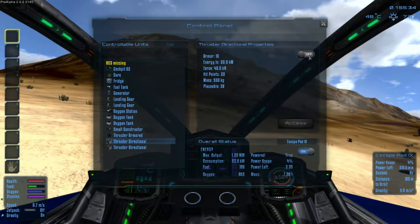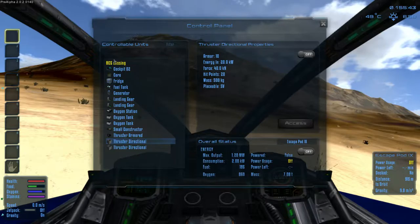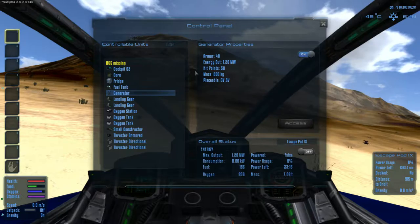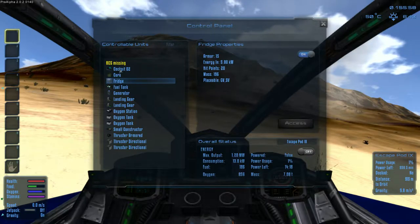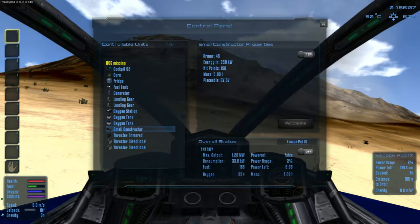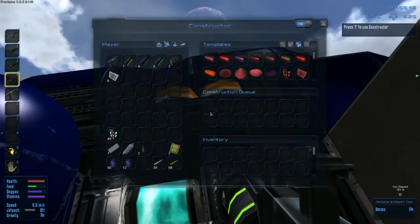Maybe we can just turn these on like so. Oxygen tank, generator - we can turn those on. Here we go, so we can turn this stuff on manually. The fridge, fuel tank, generator, oxygen station, oxygen tank, small constructor - we can turn those on. So we can use the P key to open up that panel. It looks like everything is back in operation.